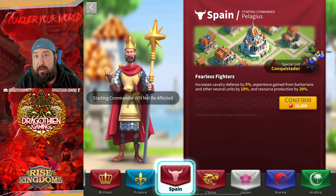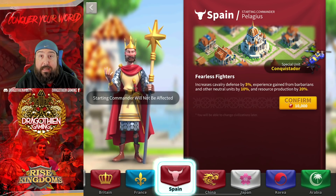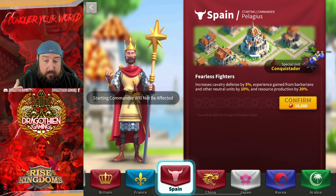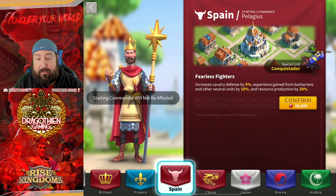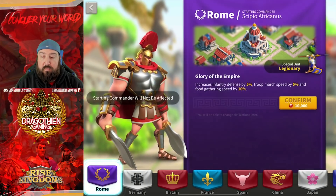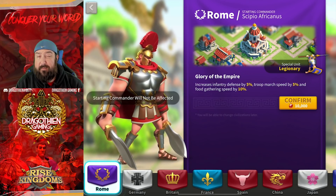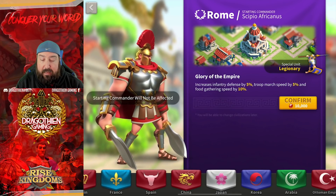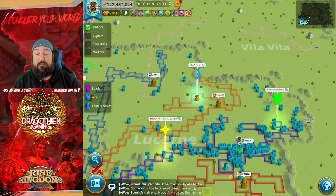Take advantage of the extra experience and extra resources from Spain to grow your account faster and get to the point where you're relied upon on the front lines — taking objectives, pushing other kingdoms out of your way, dominating the battlefield. Rome also gets an honorable mention as one of the most awesome infantry civilizations to watch on the battlefield because of how tanky they are, but from a versatility standpoint Ottoman, France, and Spain are my top three. Arabia also gets an honorable mention for its rally capabilities, and if you have Attila-Takeda maxed, that might actually be the way to go.